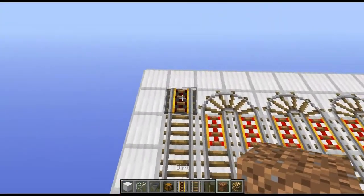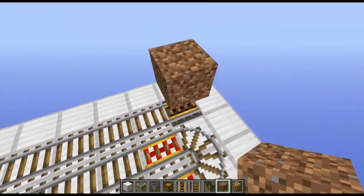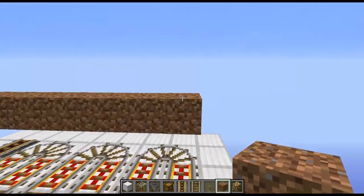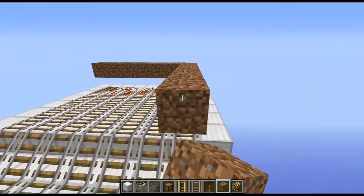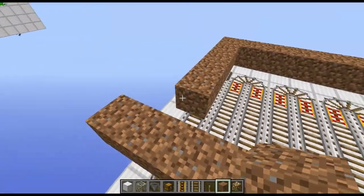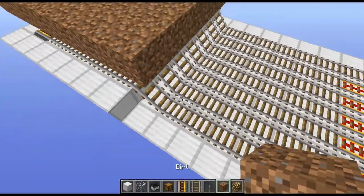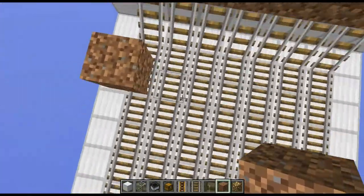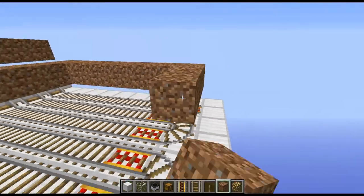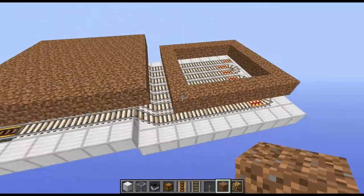Go on top of your rail and build a 7x7 platform of dirt - 7 this way and 7 this way - then fill it all in. Then skip a block and build another 7x7 platform of dirt. If you did the first part right, it should be under all of your rails like that. Then fill this in as well.